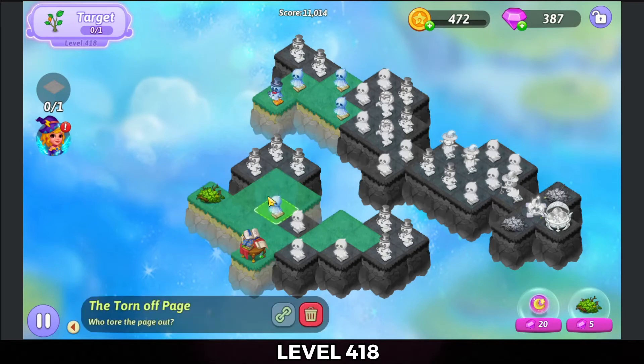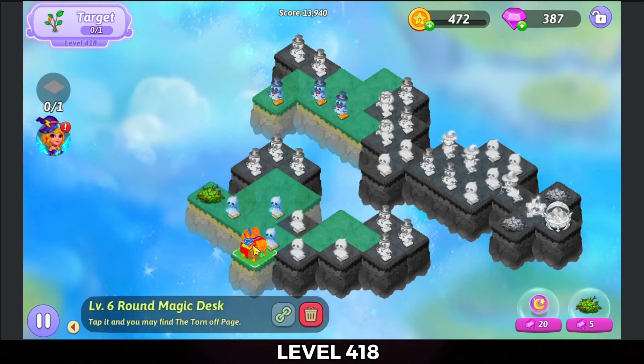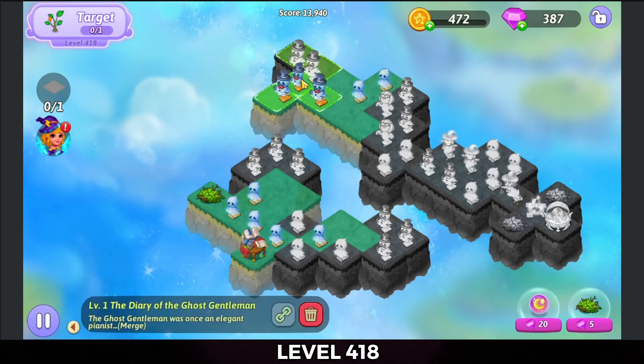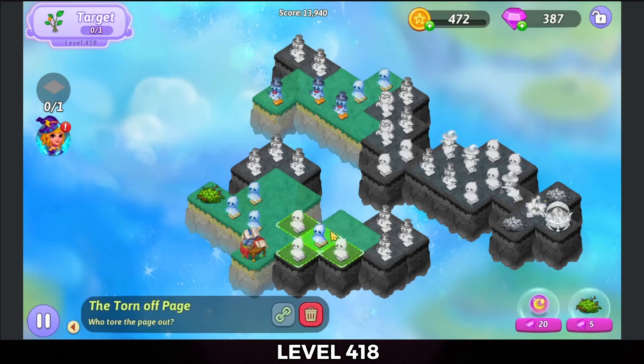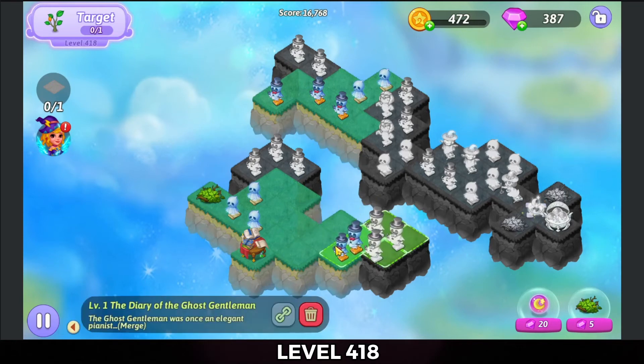We've got a... we're gonna be careful with these guys. I'm going to do a five merge here. I'm going to move one of these ghosts out — I'm gonna keep a couple of them in reserve. Obviously we're gonna five merge these ghostly gentlemen up at the well. Maybe we're gonna wait on that — five merge these torn off pages, five merge these ghostly gentlemen down in the bottom section.